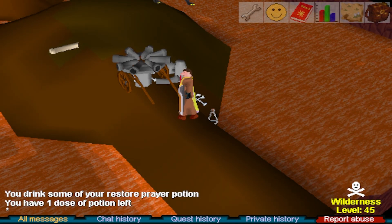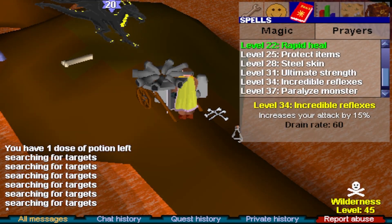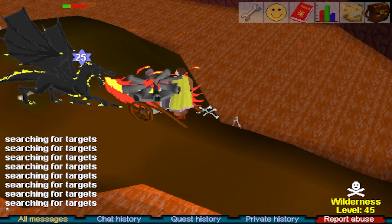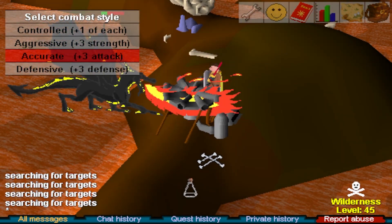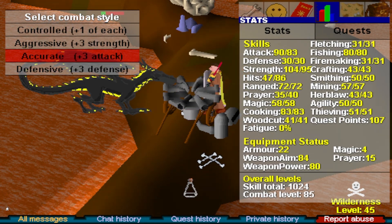Side note: if you have a cannon and enough cannonballs, you can also try the black dragons in Love Maize, although you'll have to melee them a bit to finish the kills — no safe spot here. This is honestly great range experience and amazing loot at the cost of your time and effort making those cannonballs.